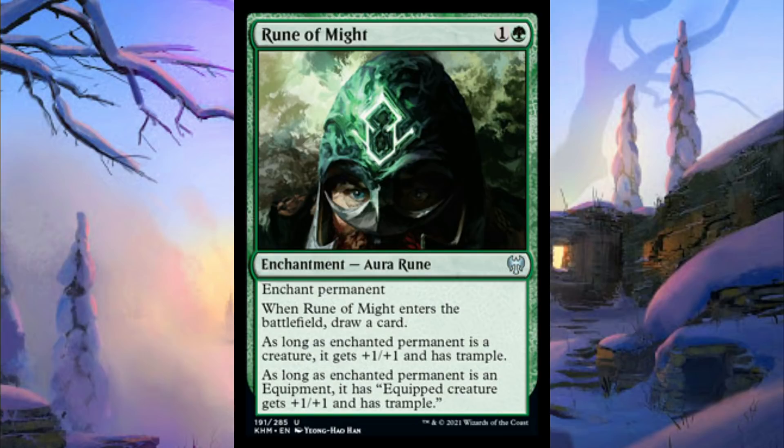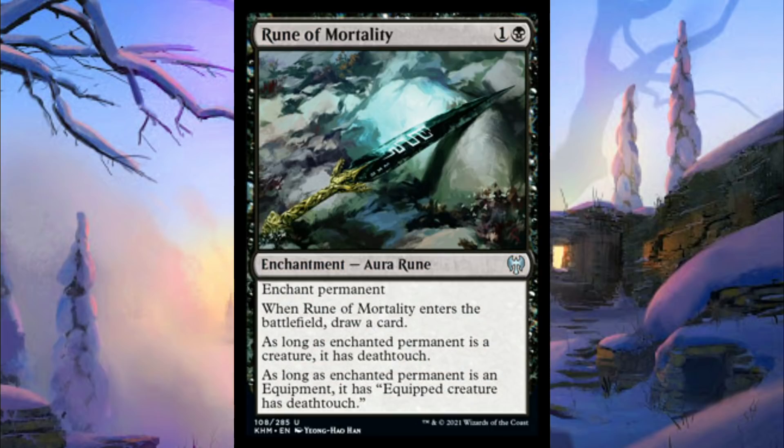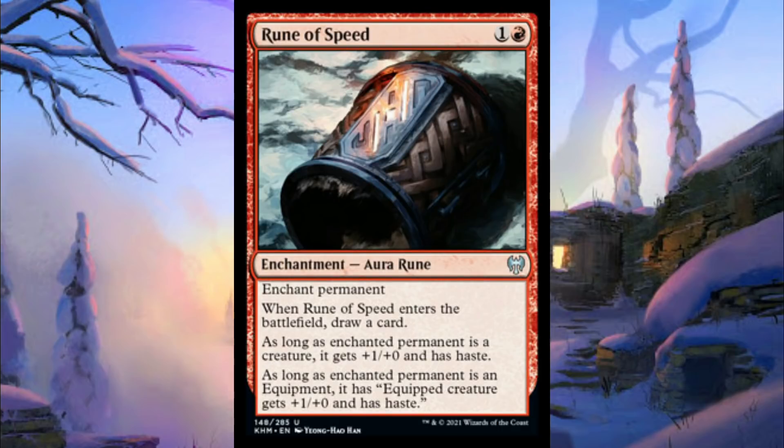Rune of Might, the green one at one and a green, draws a card when it ETBs and the creature gets plus one plus one and trample. Rune of Speed, the red one, gives haste and plus one plus one — I think that might be the other best one in the cycle besides the blue one. Rune of Mortality gives the creature deathtouch, which isn't bad either. The white one seems a little more playable because it's definitely in the All That Glitters deck. Rune of Might and Rune of Mortality also have a chance to go into Lurrus or All That Glitters decks. I think the red one is really interesting too, but it all remains to be seen.